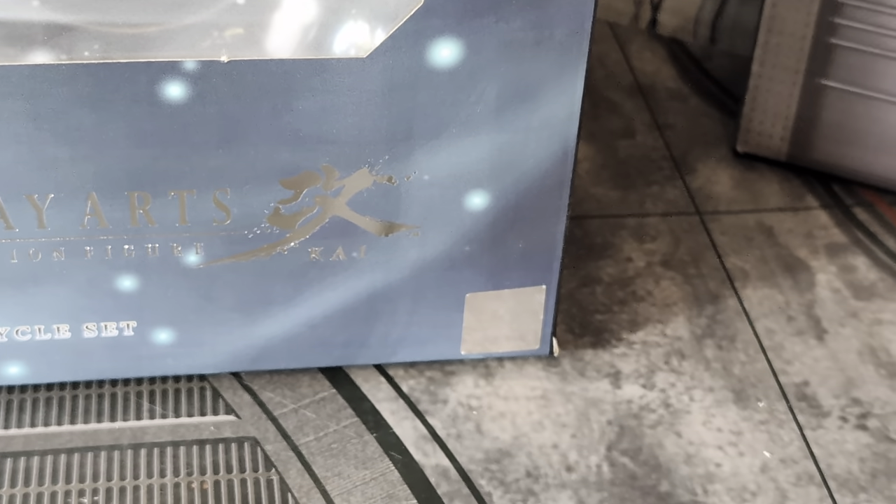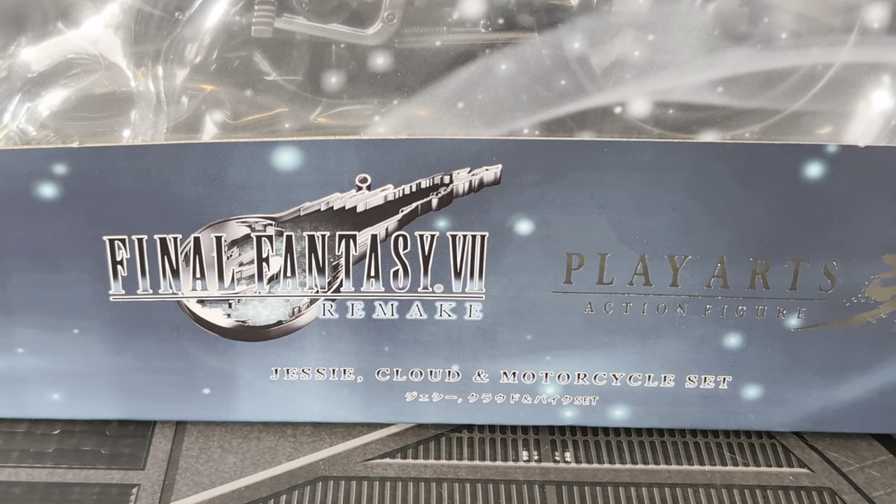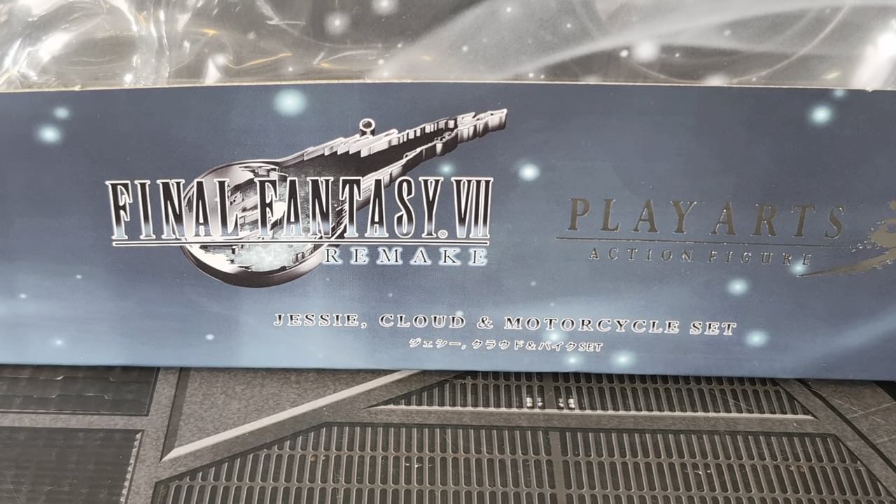Very cool packaging from Play Arts Kai. Most of them are closed and you open it up to reveal the inside, but this one is just open on itself. Up here you see the Play Arts Kai Square Enix products logo, and down here the hologram shows it's an official licensed product by Square Enix.